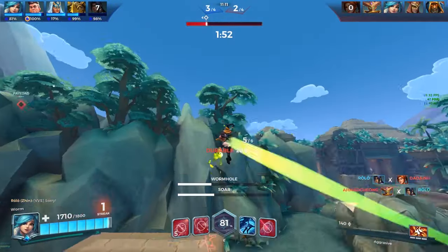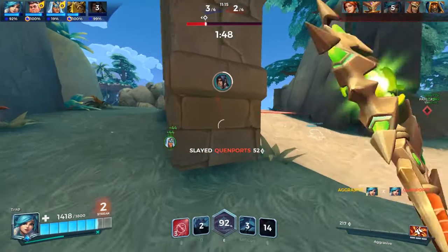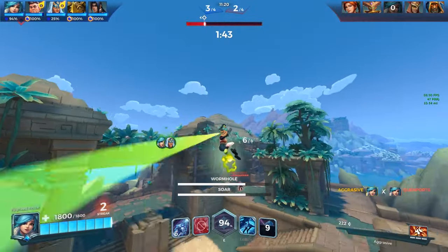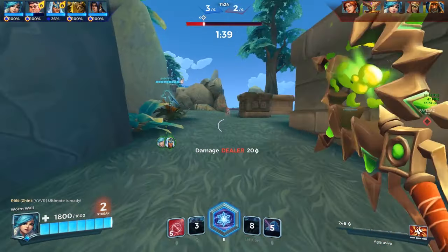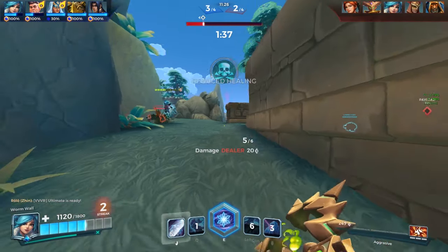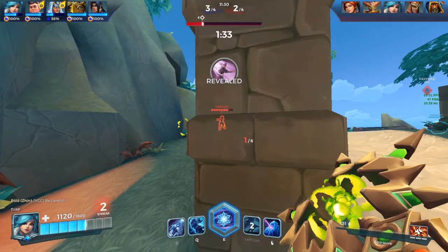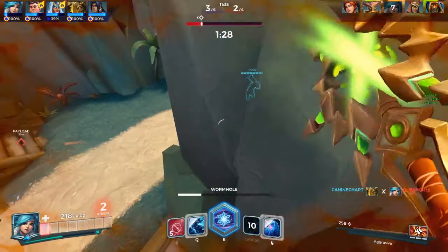A quick overview of why soar after blink: first, it gives you a better view of the battlefield so you know where the target is and can focus on the next target after taking the initial shot, or focus on the same target. Second, it allows you to position yourself better after a blink to make full use of the Wormhole duration. And third, well, it just makes you look more flashy — nothing else.